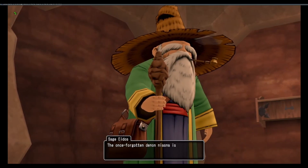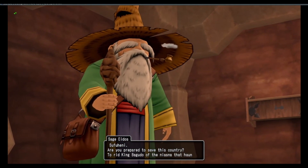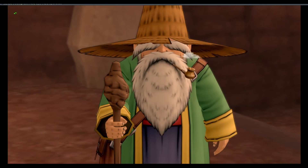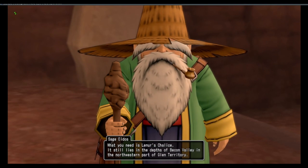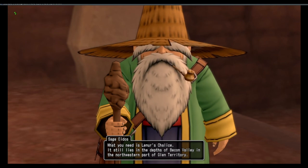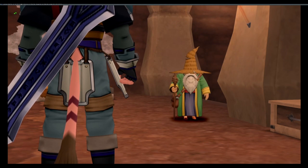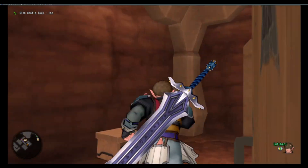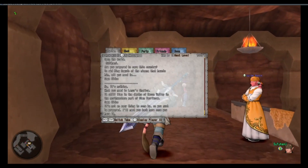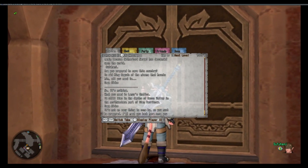Sage Ados continues: 'The once-forgotten demon miasma is now active again because Nether Lord Nerzo has descended upon the world. Sufuheni, are you prepared to save this country? To rid King Baguda of the miasma, what you need is Lemur's Chalice — it still lies in the depths of Beckon Valley in the northwestern part of Glen territory. It's not an easy thing to come by, so you must be prepared. I'll meet you back here once you have it.' We'll be heading back to Beckon Valley in the northwestern part of Glen territory.